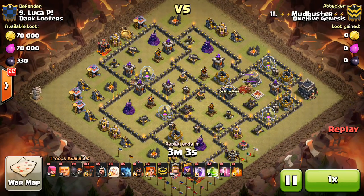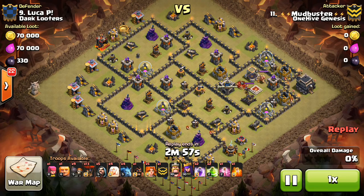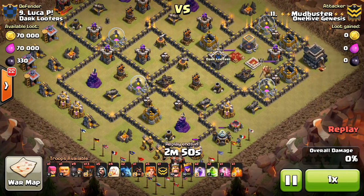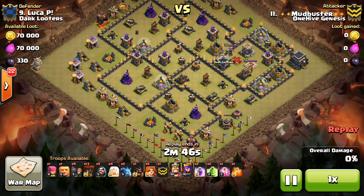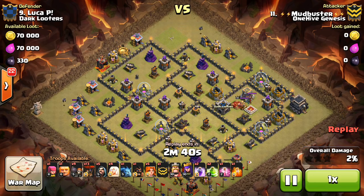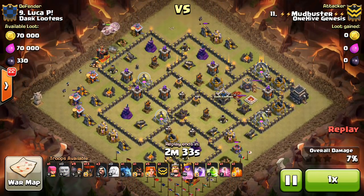Mud Buster taking on number 9 — another nice attack, basically doing it with a GoValo with some Hogs. I love the balloons; at Town Hall 9, I love seeing balloons and Valks in the same army. Coming in here with a few minions just for funneling purposes, taking out some trash buildings — free stuff, nothing charging them.